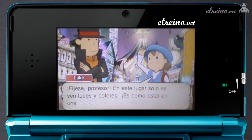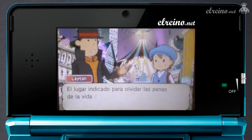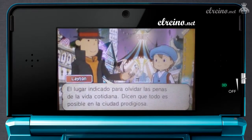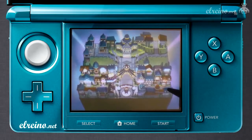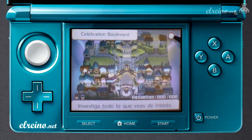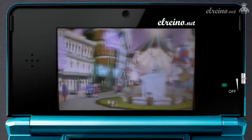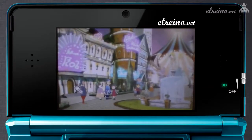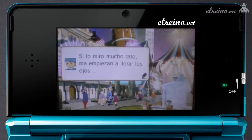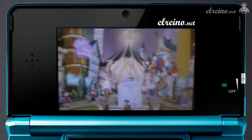La mecánica y jugabilidad de la saga se mantienen, aunque se han cambiado distintos aspectos relacionados con la usabilidad para explotar la nueva consola. Toda la acción del juego, como las conversaciones y los escenarios, se trasladan ahora a la pantalla de arriba, con la intención de aprovechar el efecto 3D. Para explorar, debemos tocar una lupa en la pantalla táctil y entrar así en modo exploración, y de esta manera, con el Stylus, guiaremos una lupa en la pantalla de arriba que se pondrá roja con todo lo que puede interaccionar.